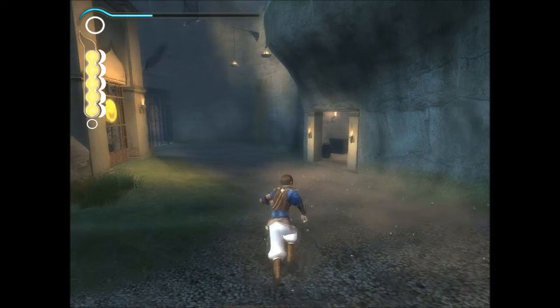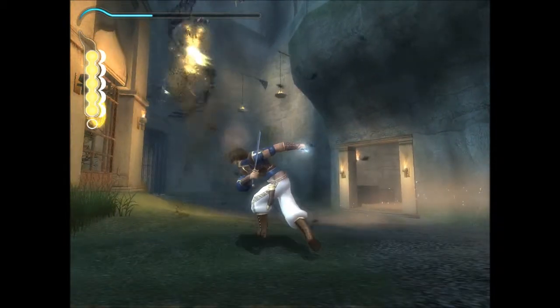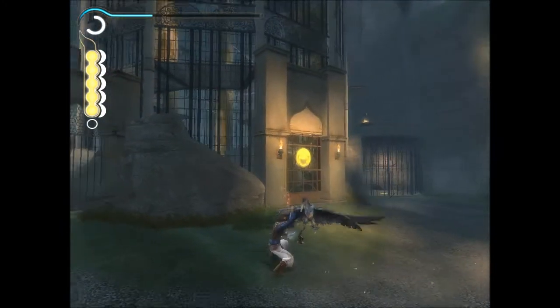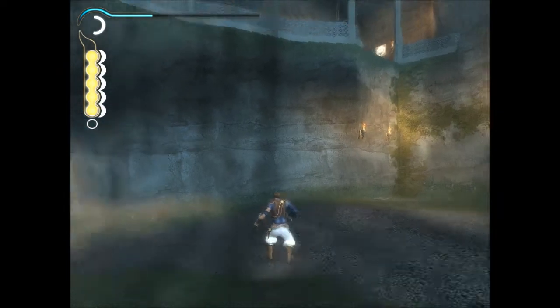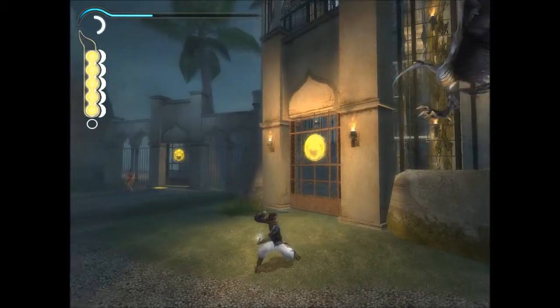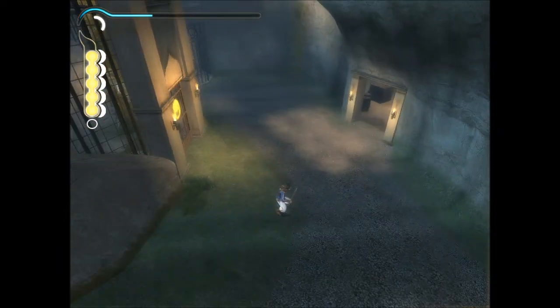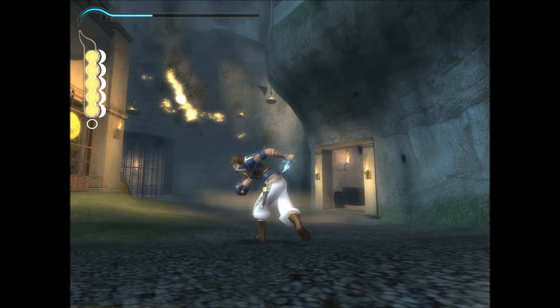I wonder how they survived the sands — I don't think they did. Basically with the birds, the most effective strategy I've found is to just hold down the special action button, which counts as a block, then wait for them to attack and counter. You've gotta use the regular attack. That's the easiest way. It's better than trying to time it. Die, bird! I hate the birds.